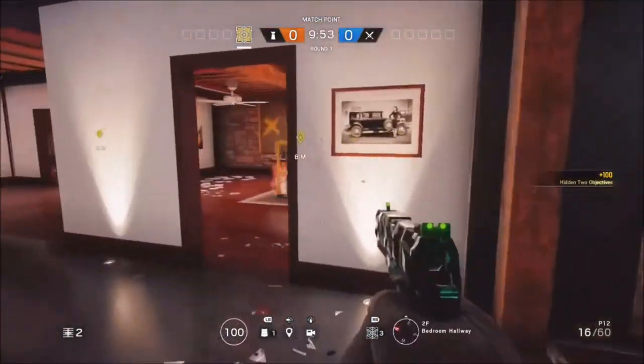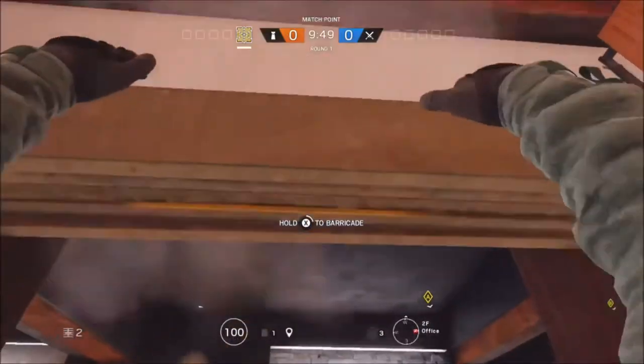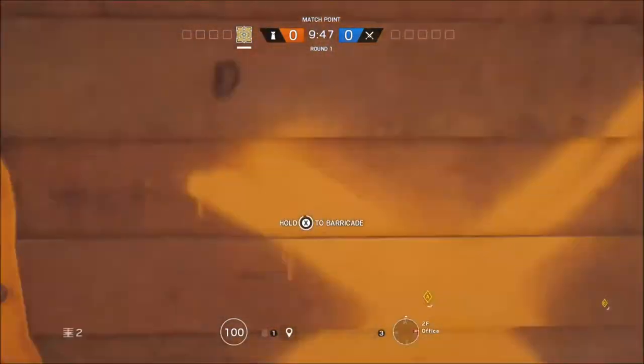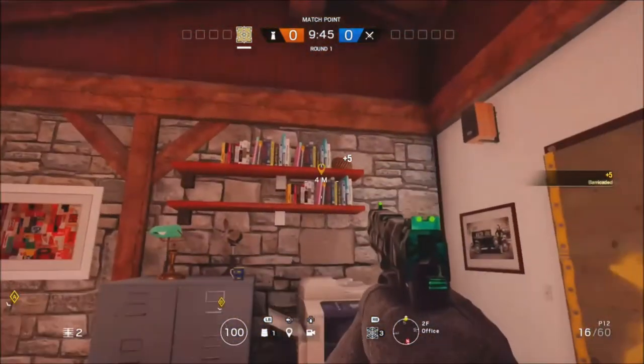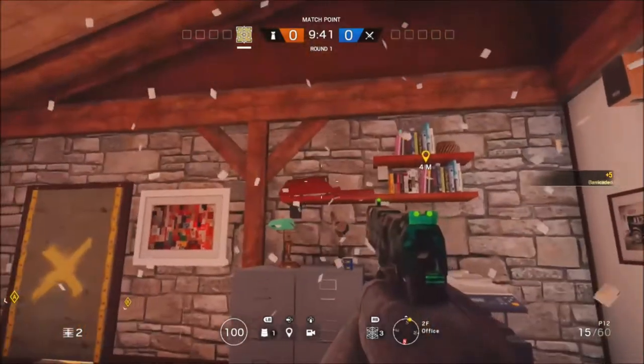What's going on guys? In today's video I've got a vantage point that you can use on the chalet. You just want to come into this room where the objective is and shoot the shelf down the one out of the shot there.